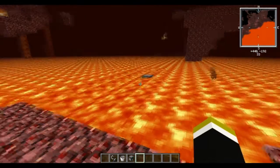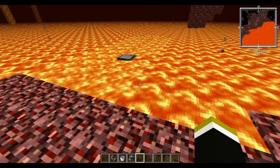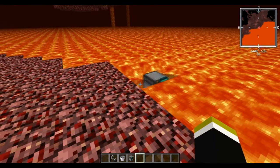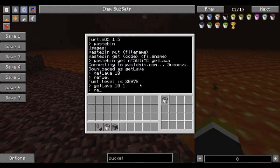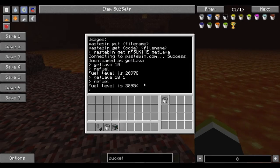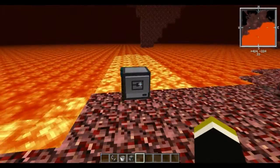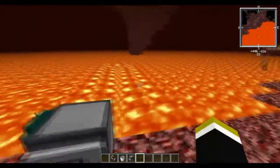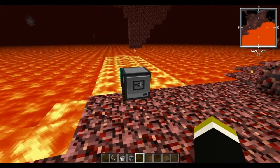When he comes back you can see that the lava doesn't hurt him. Once he gets back, he'll go right back to his original spot. And if I say refuel, he's got almost 40,000 fuel, and all I did was stand here. That's going to be a lot of fuel for a turtle to go mining and do a quarry setup. This will work with any turtle that I've tried.